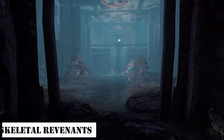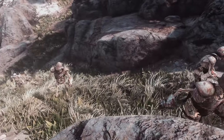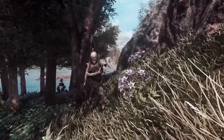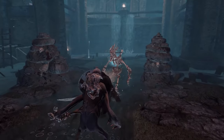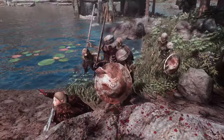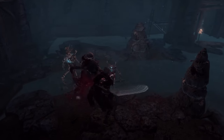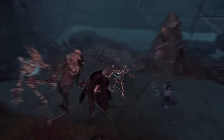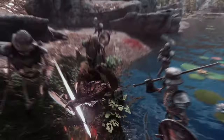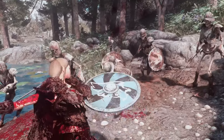Next up is the Skeletal Revenants, Mihail Monsters and Animals mod. Created by Mihail, this creature mod adds 39 types of skeletal undead creatures to the game. They have a terrifying appearance and powerful abilities, bringing a new challenge and fun to the world of Skyrim. They feel quite formidable, and some of these creatures explode upon death, causing additional damage to the player. In fact, the vanilla skeletons in Skyrim feel rather weak, so these skeleton creatures come across as significantly stronger, using humanoid skeletons and even utilizing MCO movesets. Give them a try if you like what you see.